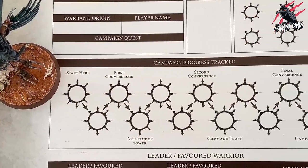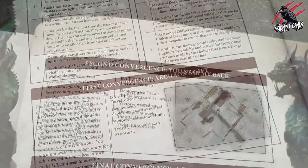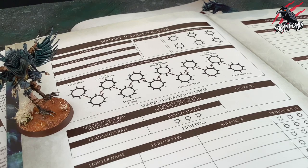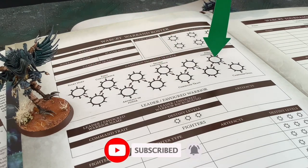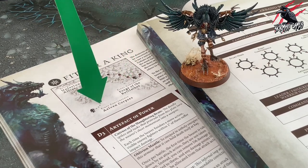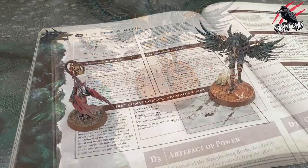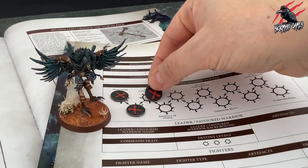Now let's take a little look at convergences. Each campaign quest includes three unique campaign battles referred to as convergences. On the campaign progress tracker of your warband roster there are three map points marked as the first convergence, the second convergence and the final convergence. Each of these is referred to as a convergence map point and corresponds to a convergence on your campaign quest. When a player's warband is on a convergence map point, that warband must play the corresponding convergence and be victorious to advance further along the campaign progress tracker.